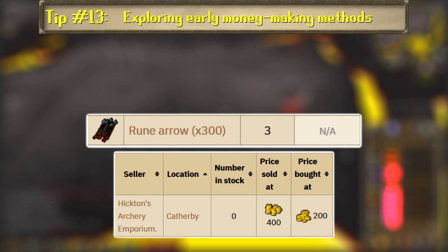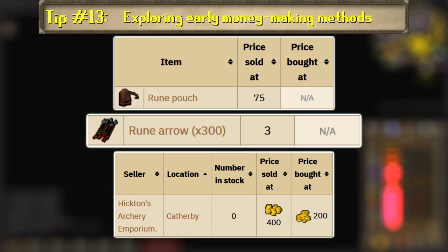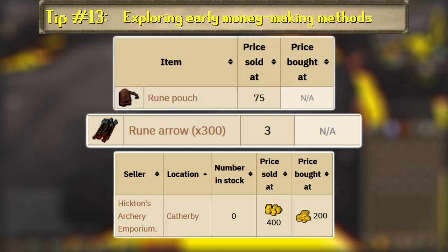Another honorable mention is farming points at Last Man Standing to buy rune arrows that you can sell to shops, but the best first option would be to get 75 points to purchase a rune pouch, which you'll use for the rest of the time you play that account.